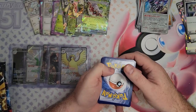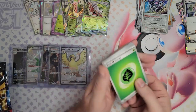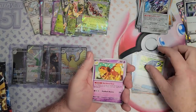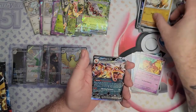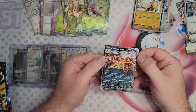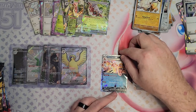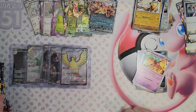Let me just double check we're still recording — we are. That would be pretty catastrophic if we weren't. I'm going to pick up: Clobbopus, Moustache, Haunter — I like a Haunter, what a good looking card. Primeape. Oh okay — I mean it's not the Charizard we were massively going for, but that is still a Charizard, right? You can never be angry when you pull a Charizard.